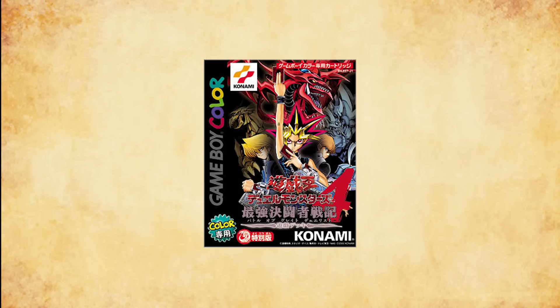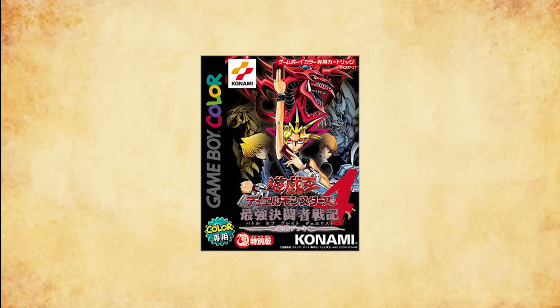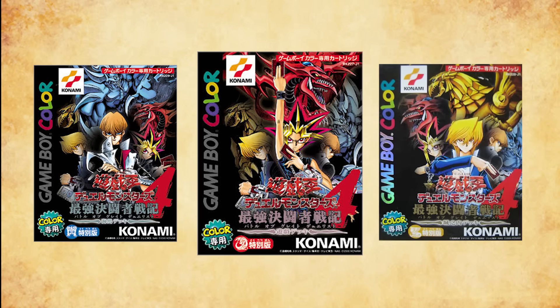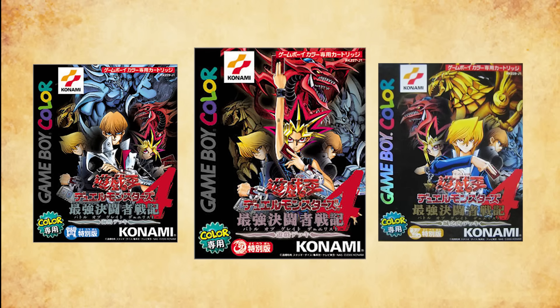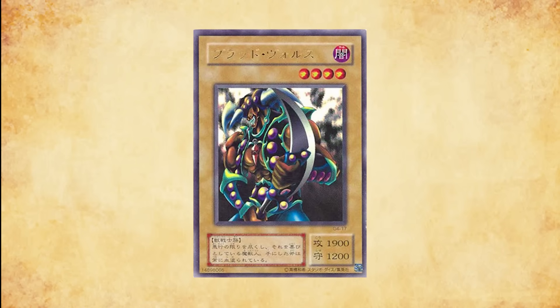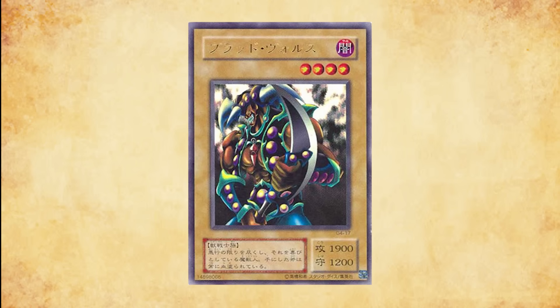Good Stuff decks also received a boost from the newest video game release, Duel Monsters 4 Battle of Great Duelist. Similar to the Pokemon games, Konami divided this into three separate versions — Yugi, Kaiba, and Joey — and each version contained exclusive promos. Notably, Kaiba's version contained Vorse Raider, a strictly upgraded Gemini Elf since it had 300 more defense points, totaling 1,200.